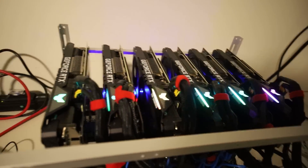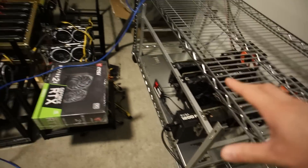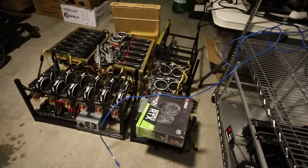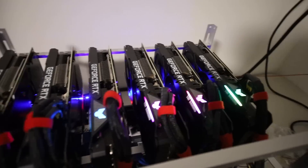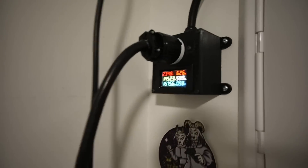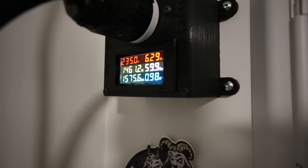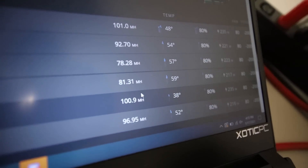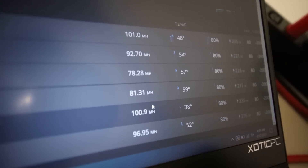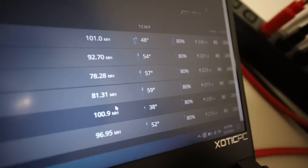We've seen this before. I do have a Gigabyte 3080, which I have off right now. I want to test out the power consumption at the wall for the whole rig. It's been downvolting itself — we were at like 1500 watts, but now we're at 1462 watts for the whole rig. It's getting worse and worse. Definitely thermal throttling — 78 mega hash. That's not good.